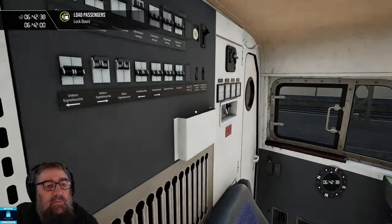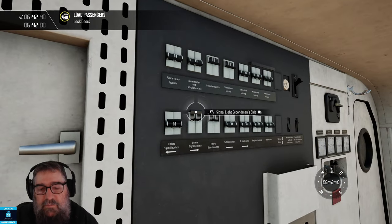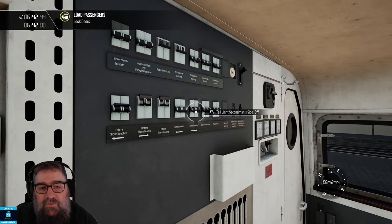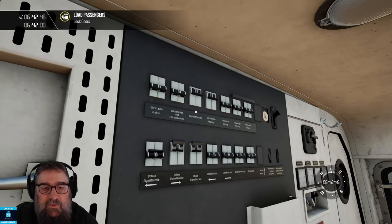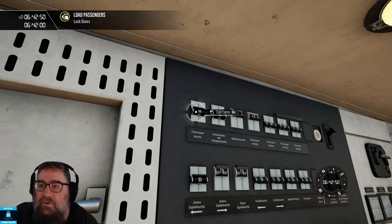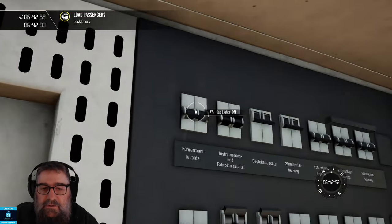Next up I want to check my lights. I've got my signal lights on on both sides, and my tail lights are off on both sides, so that's fine at this end, and the other end is fine. Now we can turn on our instrument and reading lights. If you want the cab light you can turn it on here — I'll turn it off.